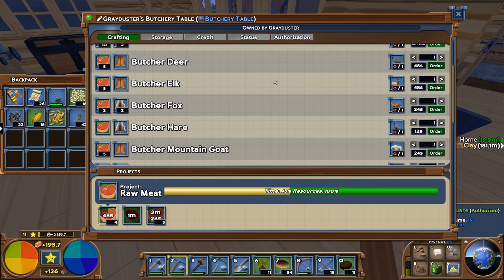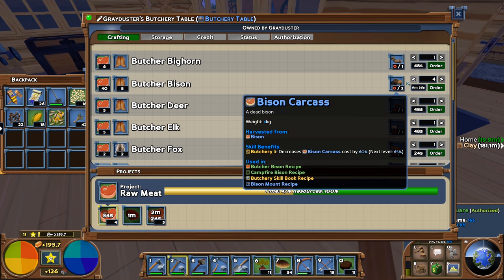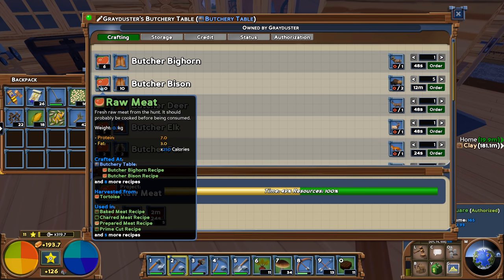One quick point here — thanks to a commenter who reminded me of this. Do remember to actually increase the number when crafting, and watch the output. You want to make sure the maximum number is reached before the output goes up by one — be as efficient as possible, because sometimes you get a bonus. For example: one carcass gives one, two gives one, three takes two carcasses, four takes two, five still takes two. So five is actually pretty efficient — you get 50 out of that.